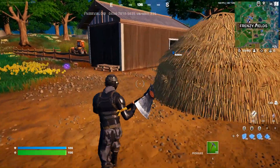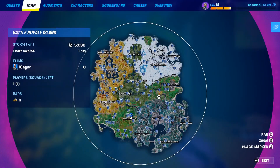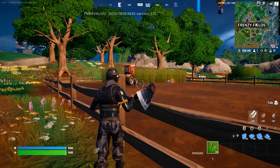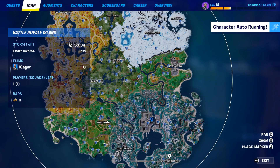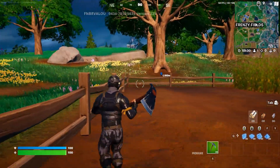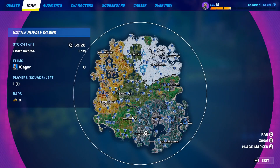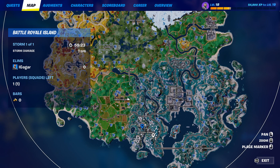Land here first, then go to the next named location, then this one, then this one, and this one. Try this method and see if it works — if the counter updates to two out of five when you reach the next named location, you're good. If not, don't use this method.